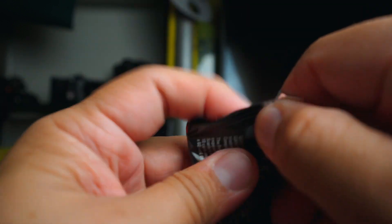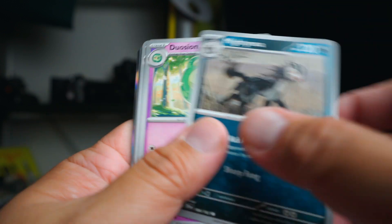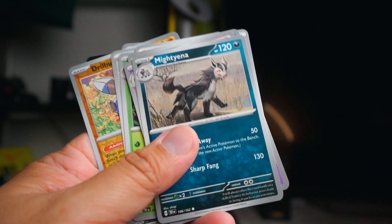Pack five: Mighty Jaina, Drilber, Arbok, Iron Thorns. Nada.